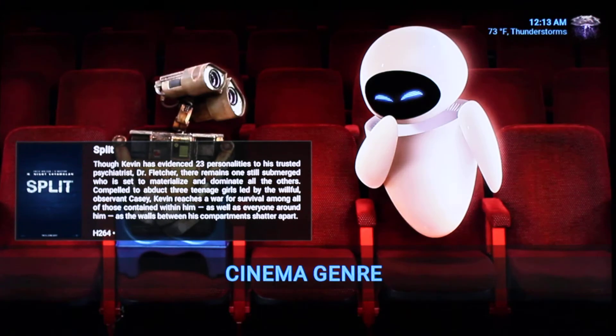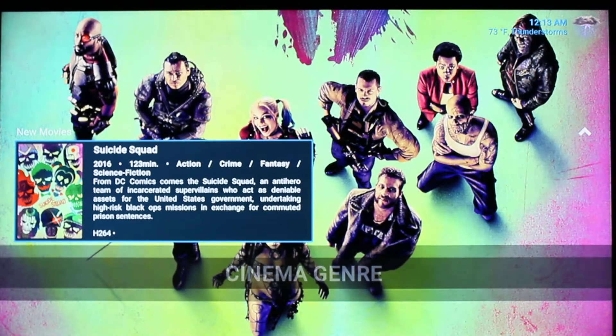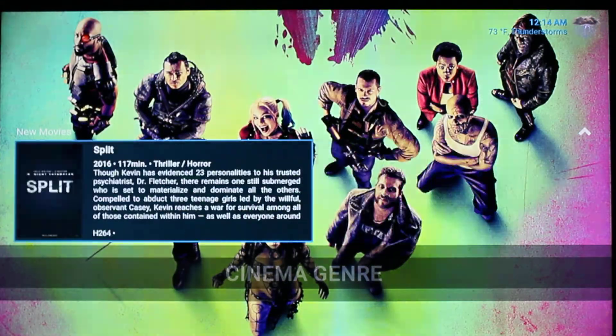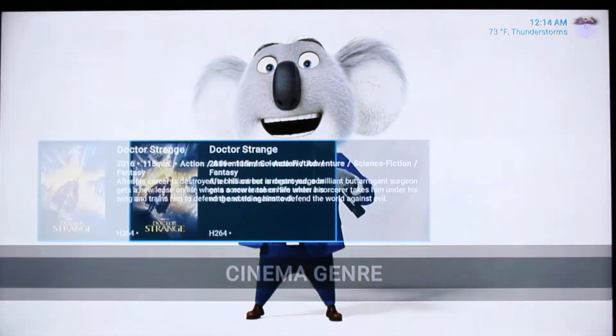Over to the right, we have the Cinema Genre section. Up top, I use the Single Landscape widget, which gives you a little bit more detail about the movie. This one is pulling from the New Movies section in Elysium, and you can scroll through the widget as well.